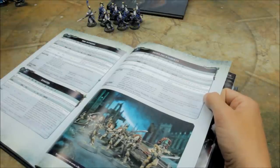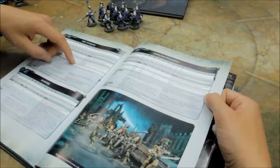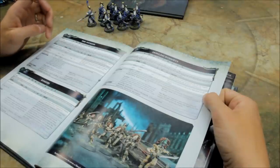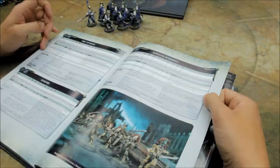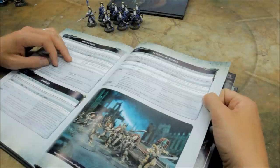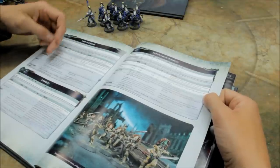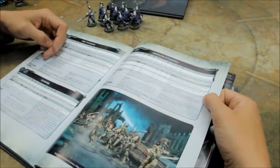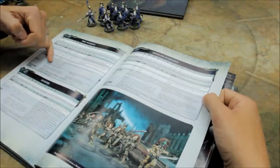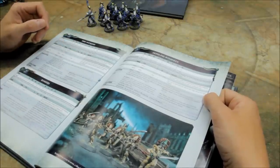So the load-outs: you can go for the Exarch with Shuriken Pistol and Power Glaive — the Power Glaive is +1 Strength, so Strength 4, AP minus 2 and 1 damage, like a stronger power sword but only minus 2. You can go for Shuriken Pistol and Dire Sword — the Dire Sword used to be quite scary in other editions, but now it's Strength 3, minus 2, 1 damage; on a 6 to wound it's a mortal wound in addition to other damage, but it's not very scary in the hands of a 2-attack Exarch. The Shimmer Shield and Power Glaive is pretty good — the Shimmer Shield gives the entire unit a 5+ invulnerable save, which can add to your durability.